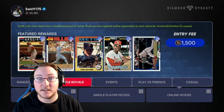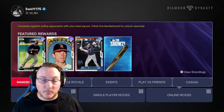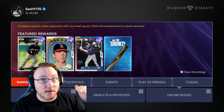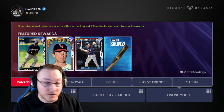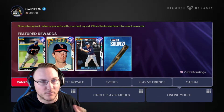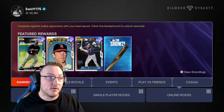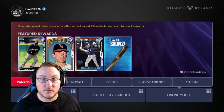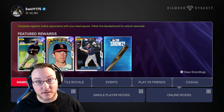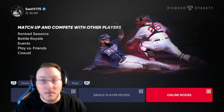Ranked Seasons is where you take your best actual team online — it's standard ranked multiplayer. You win, you go up; you lose, you go down. If you get to World Series, which I believe is 900 rating, you can pick a reward. And just like Battle Royale, they added a program — if you win 40 games in Ranked you'll get to pick one of these cards too. So if you want to jump straight into online play, Ranked or Battle Royale is where you want to go.